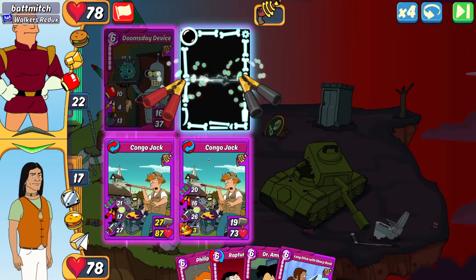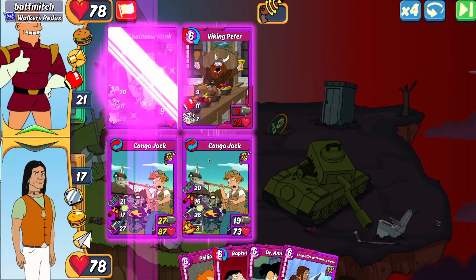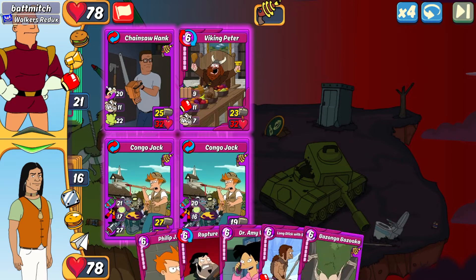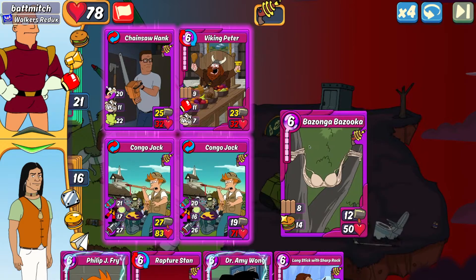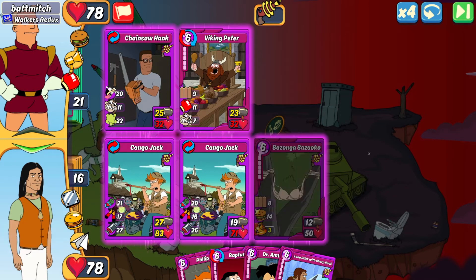The Viking Peter actually has the bodyguard, which would be blocking stuff. I'd much rather have two Congo Jacks with the cripple, crippling all possible cards on the field to minimize incoming damage. That worked out — had I not had that cripple on the chainsaw and it went to Viking Peter instead, I would have taken quite a bit more damage and my Congo Jack would have been gassed. So we play Bazanga Bazooka on the field.